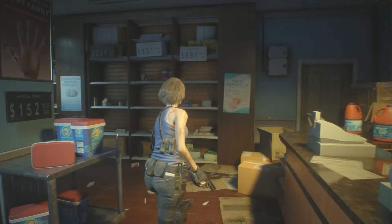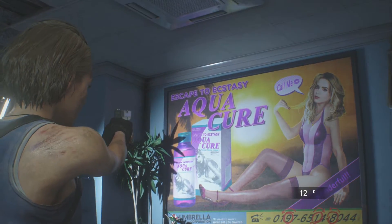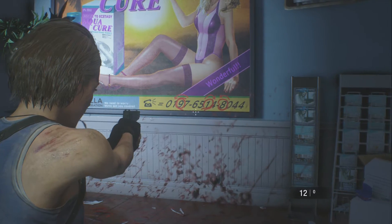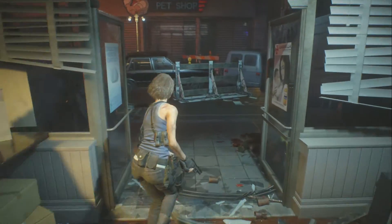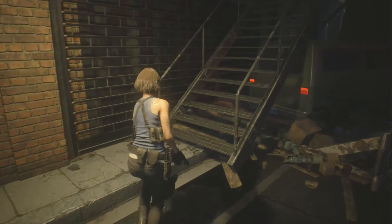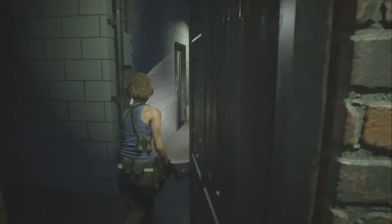The password for the safe is actually right here, where it says Aquacure. The passcode is 918. The reason how you would find this out normally is because the shop owner says he doesn't trust his password to his wife, so he trusts it to only one person — the Aquacure. And that's the poster right there where you get the password from.